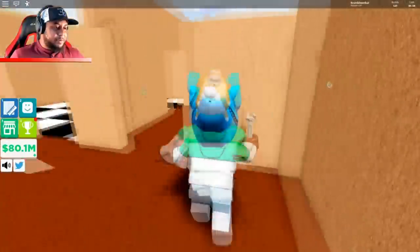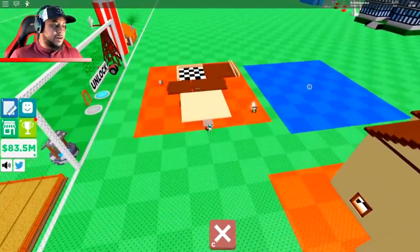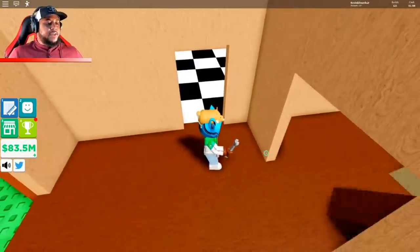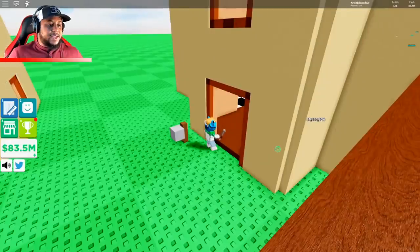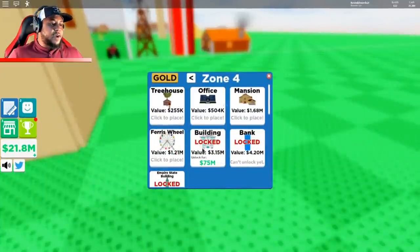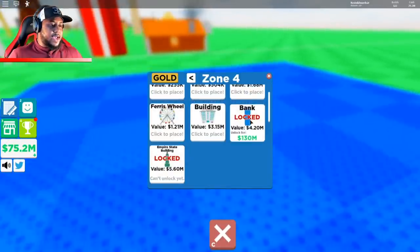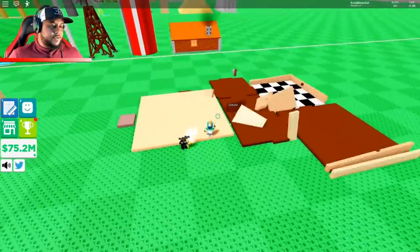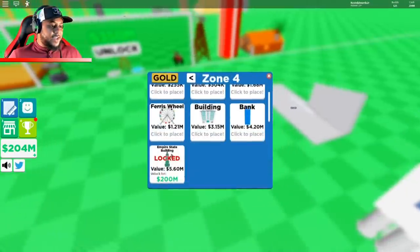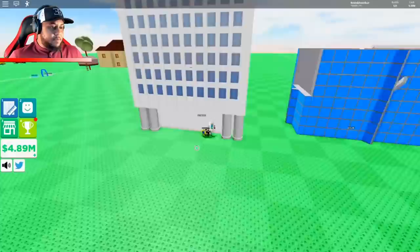My helpers are building the mansion — that looks awesome! We need that 350 million to go to the other side. I'm going to build this one too. What's over the mansion? Ferris wheel, building, bank — let's get the building and the bank. We have the empire state building — whoa look at this office building! The bank — come on helpers, get to work. 11 million for that!